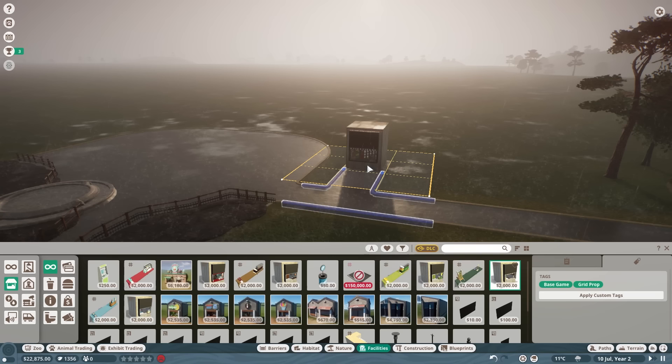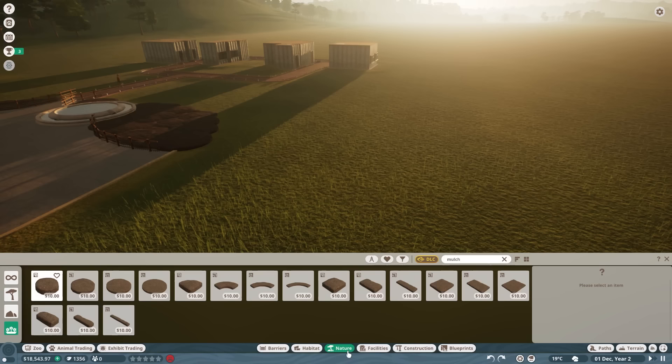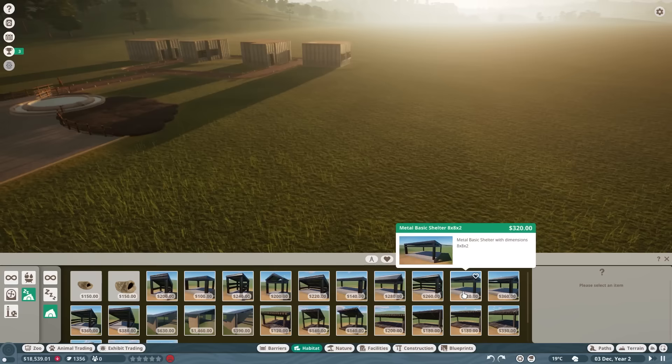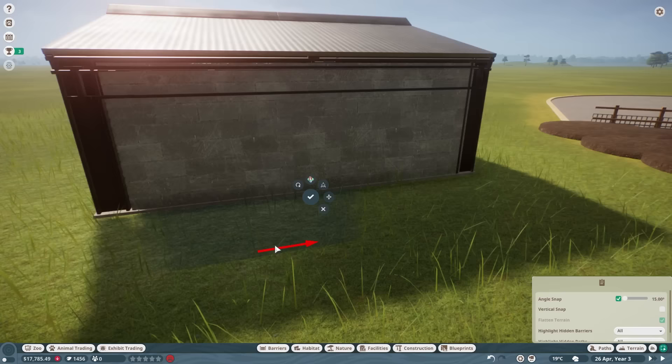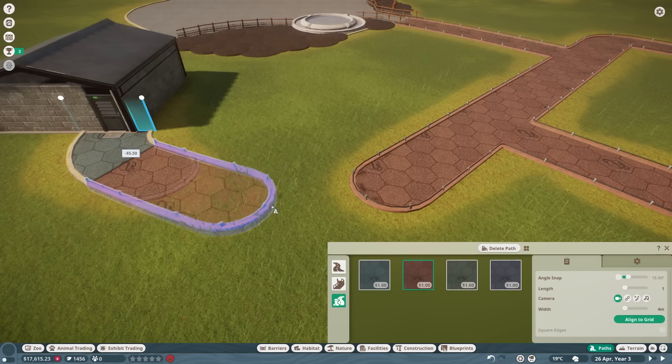An information center and balloon shop to jumpstart our money-stealing scheme - I mean, boost education and sales. With all of that done, we can now start picking out our first animals. In my last playthrough, hard shelters for hiding was a pretty common issue, and with rodents, their hiding is pretty important. So after skimming through a few options, I went along to just building walls over a roof structure and connected a habitat gate and a little staff route for our keepers to enter.